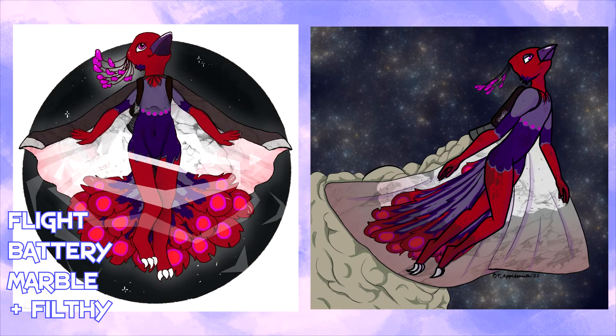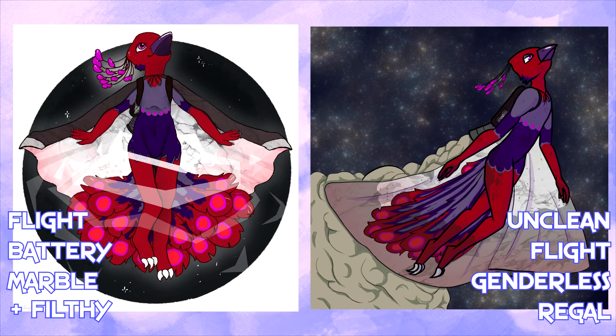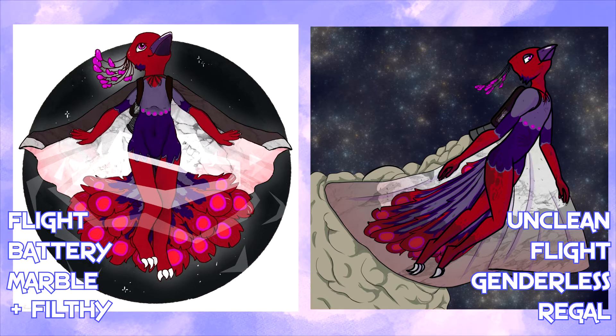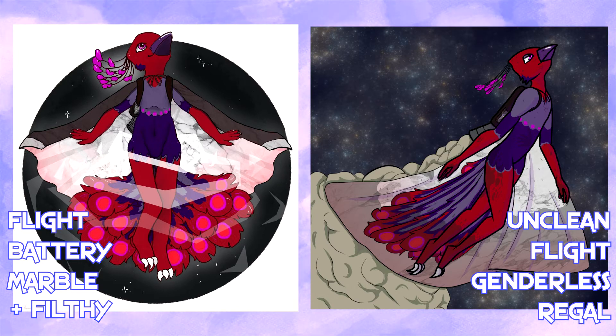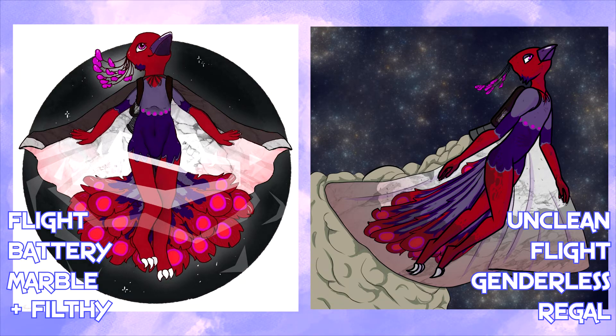Masao was handed this design and guessed Unclean, Flight, Genderless, and Regal as their traits. Cloak equaling Regal — I can totally understand that. Unclean and Filthy are intentionally similar ones; there's nuance but a lot of overlap, so totally fair on the confusion. Flight — no brainer. Genderless: seeing the art with that in mind, I can see it, even if it's not something I would have picked out as the guesser. Two out of four because of the Battery mishap. I think this group got handed a rough traits list, but they definitely got some good results out of it at the end.